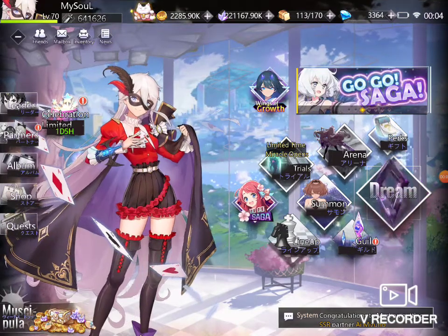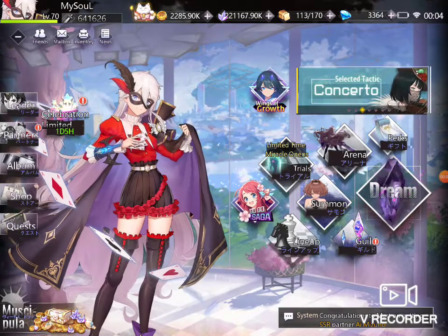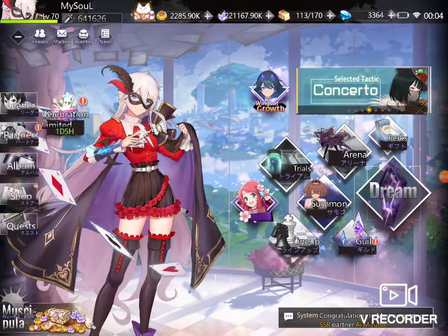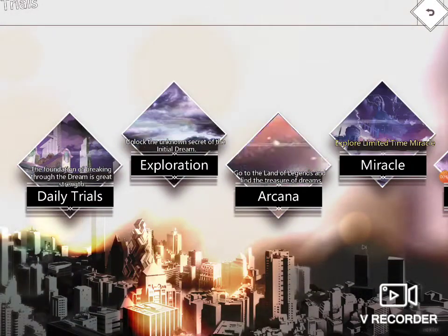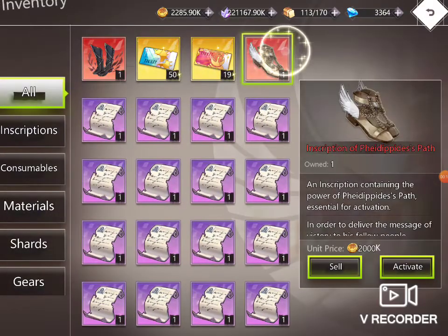Everybody, myself again with a new episode of Illusion Connect. Today we have finished the Limit Time Miracle Exploration and they give us the shoes — Inscription of Pedipers Pans.